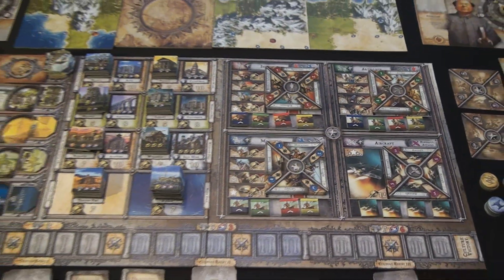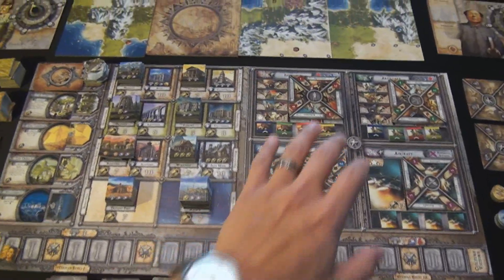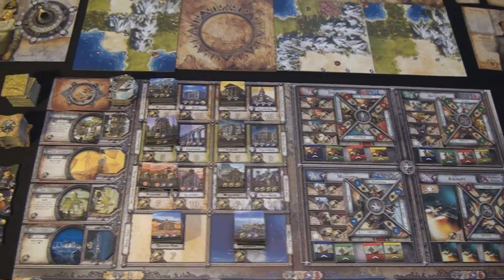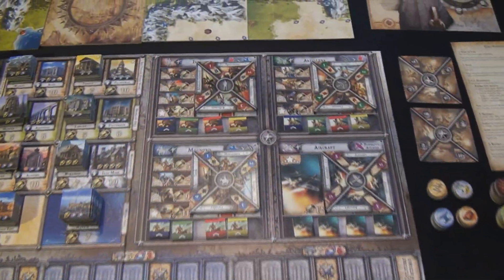The second thing we really need to talk about in great detail is the market board. It's broken into four different regions - it looks very intimidating, but it's not. There is a unit region for all the army units, a building region for all the buildings in the game, there are natural wonders, and then there is a cultural track on the bottom. We're going to start with the units.